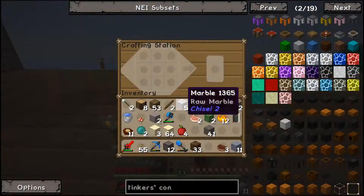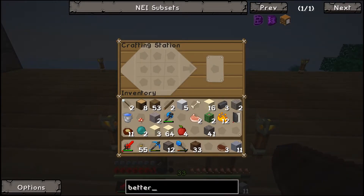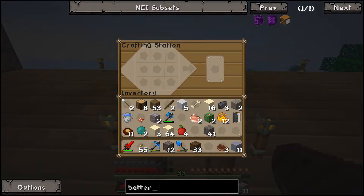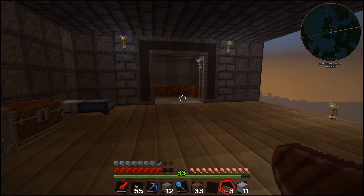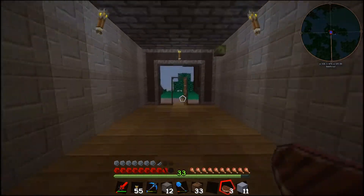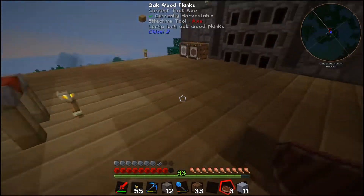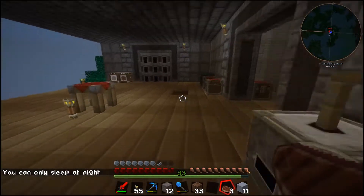Something I did want to check — does this modpack have Better Chests? It doesn't — it has Better Barrels, Blood Magic, and Better Telekinesis. Better Chests is a handy little mod in the AT Launcher modpack where you can use it to make farms, cobble generators, all sorts of good things. But we don't have it so I won't worry about it.